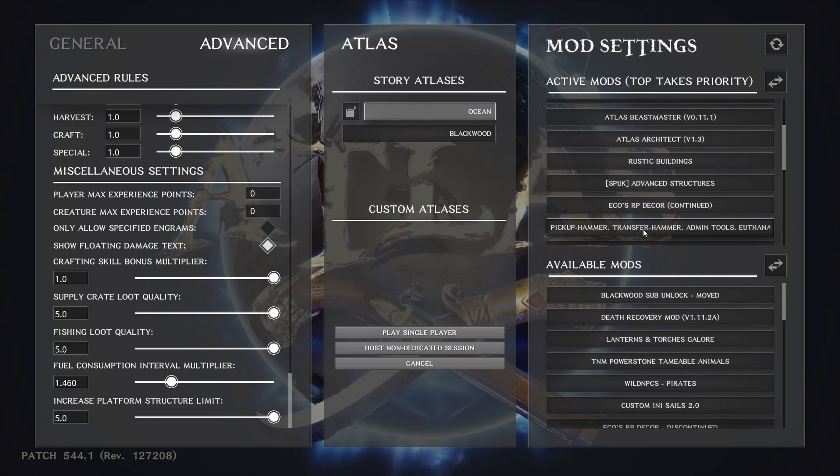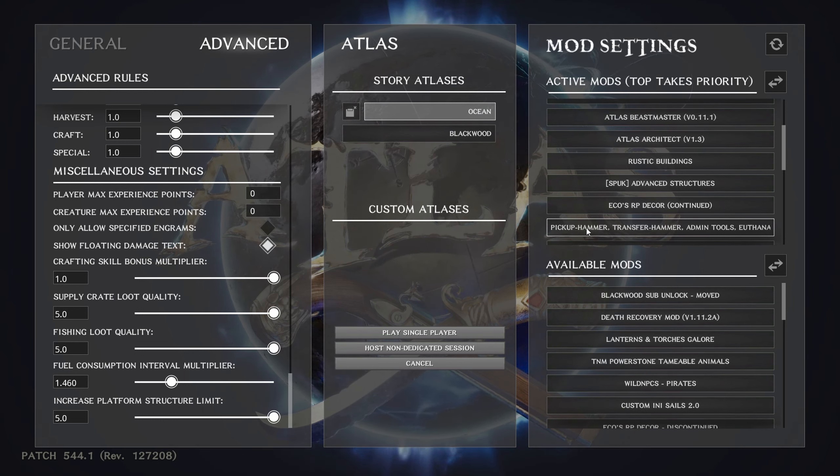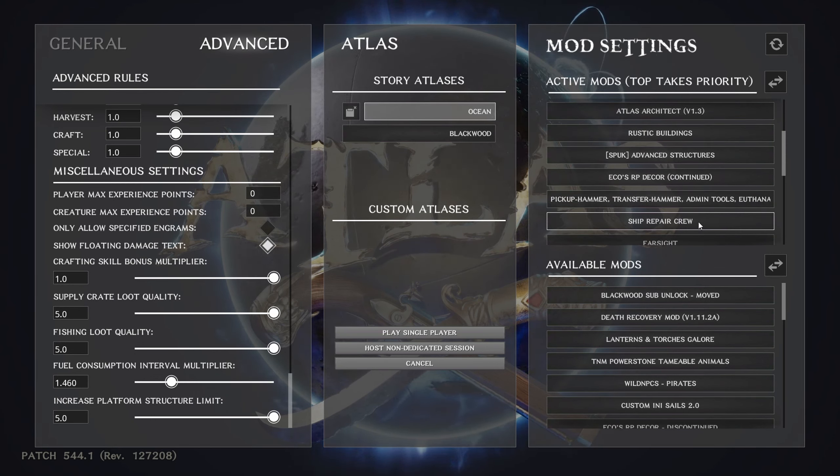The hammer has a minigame so you don't accidentally disassemble something you didn't mean to. It looks similar to the regular repair hammer but has a different emblem. It's good especially for things like stables that can't normally be picked up — this lets you do that. And for stone cliff platforms you want to move later, you can use this. Since you're playing the minigame, if you start to disassemble something accidentally, just fail the minigame and it won't pick it up.